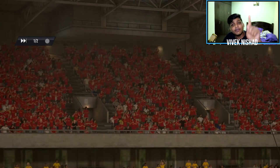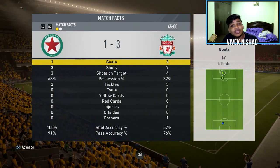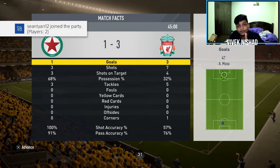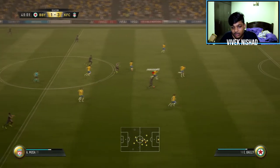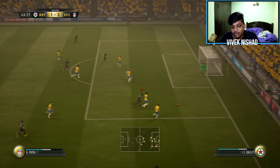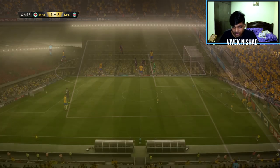Let's see the half-time stats. My possession is not great but I'm still dominating. Musa with the run — beats all the defenders with sheer pace and power. Okay, not quite, but he still got to the ball — give him credit for that!